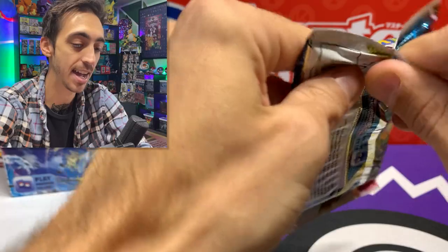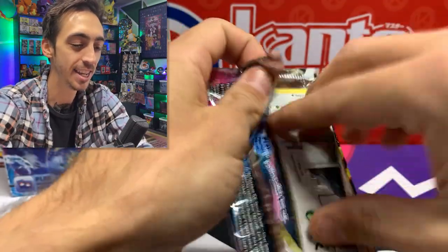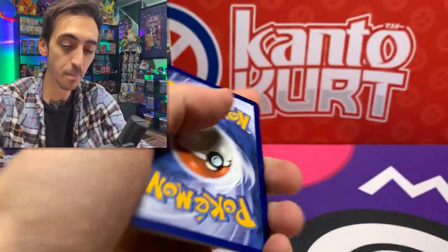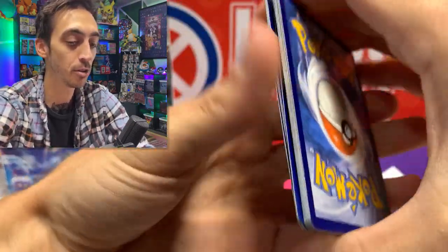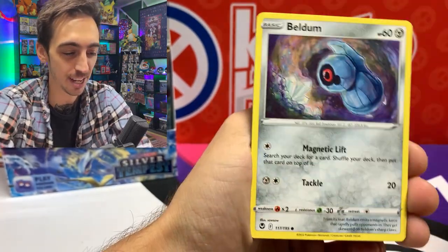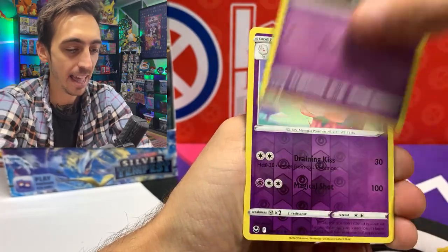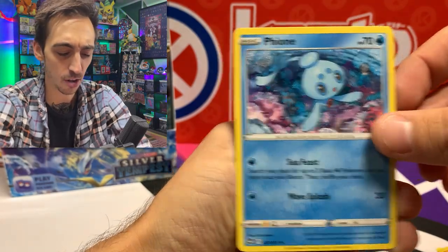I'm going to blast through these. I know you've seen a ton of Silver Tempest opened already — I really appreciate you hanging out with me today. Let me know in the comments: have you opened some already? This video should be coming out on Saturday, the day after the official release. Let me know what you guys have pulled, what you picked up. Did you get a booster box, ETBs, build and battle kits? We've got Zubat, Elgem, Slurpuff, and Fionni for our non-holo rare.